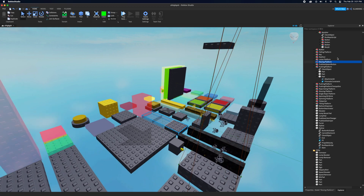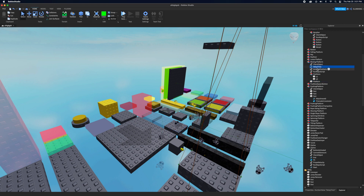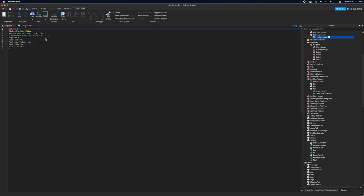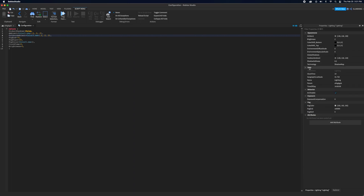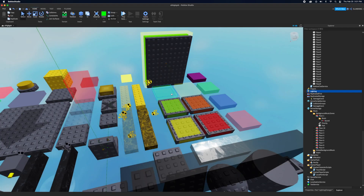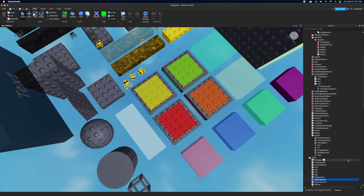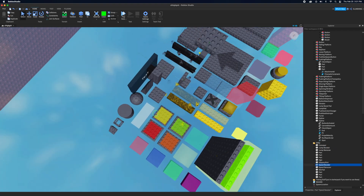For lighting changers: open the script and customize the lighting properties. Go to Lighting and add any properties you want from the Lighting service. The lighting changer will change lighting when stepped on, and another one changes it back to default. Speed changers change your walk speed — you can customize what speed you want. There are also jump removers for making no-jump sections.